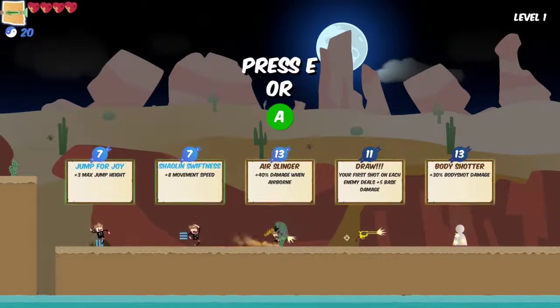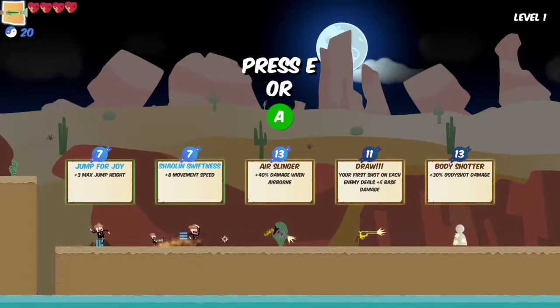I always headshot so I don't even need the 30% body damage. I kind of like the max jump height in case we run into that thing I ran into when I was playing the first level with the keyboard.